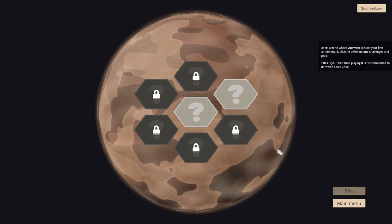Here we go. There's a lovely planet with some very lovely hexagons on it, which is a good sign because hexagons are the best of shapes. So what are we doing? Select a zone where you want to start your first settlement. Each zone offers unique challenges and goals. If this is your first time playing, it is recommended to start with Town Zone.